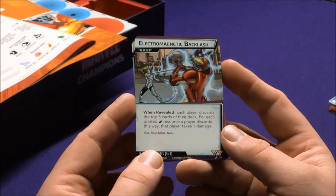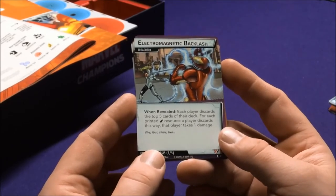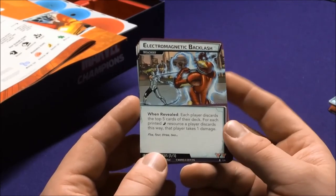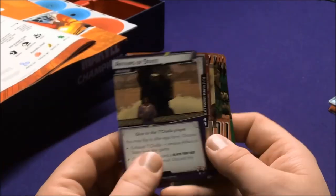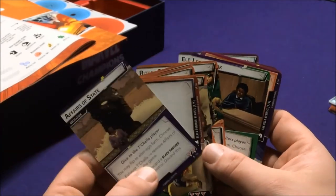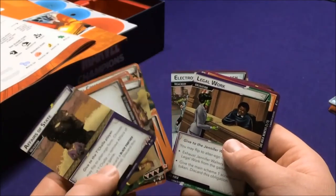Electromagnetic Backlash: when revealed, each player discards the top five cards of their deck; for each printed energy resource discarded this way, that player takes one damage. So Whiplash's nemesis set is all about nullifying Iron Man's control and his special upgrades.